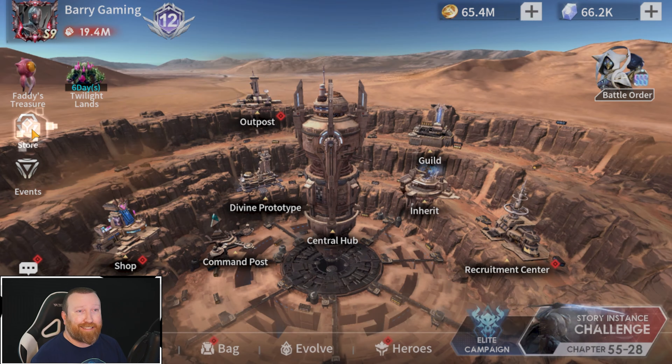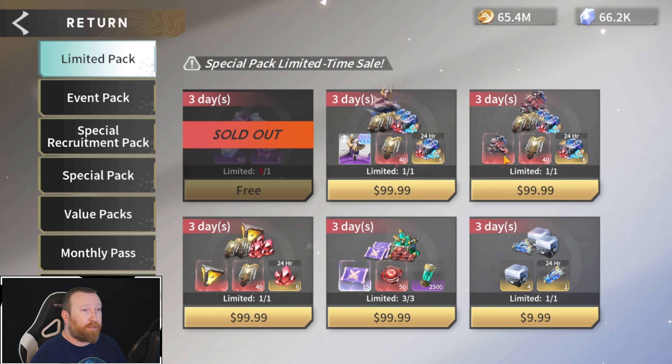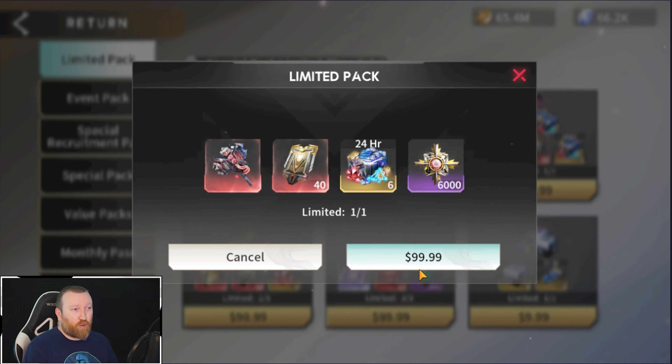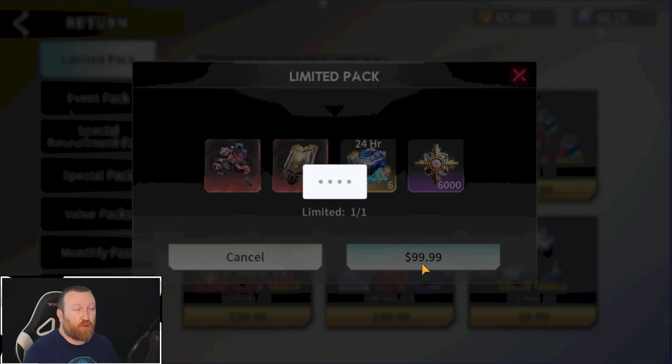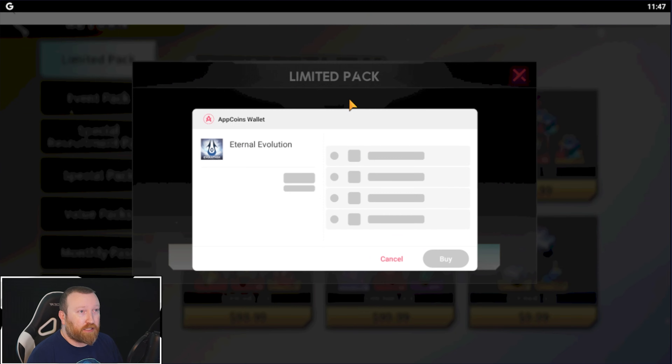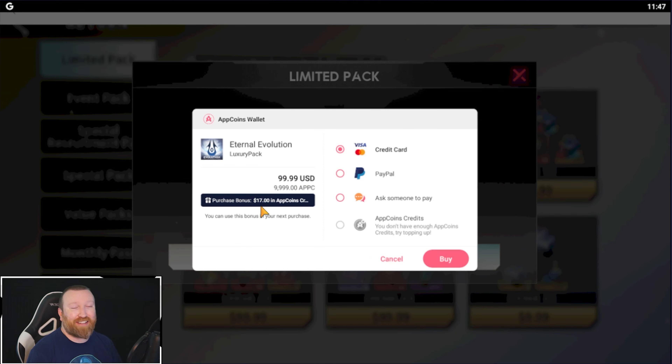The only other thing I want to talk about today is in the store — we have new packages. This is one you might want to make sure you have Aptoid for. If you have not done it yet, you have to set up Aptoid on your machine. This Titan hammer is going to be absolutely huge for your tank teams. As you guys can see right here, it is $99.99 USD for our region. When we pull up our Aptcoins wallet for the purchase, it's going to be giving you the same price, but you're actually going to be saving $17 on this one — that is if you're including my 5% bonus code. All that information is in the very first link in the description.